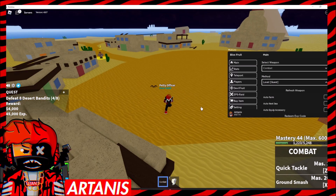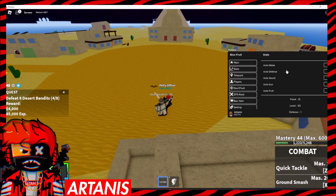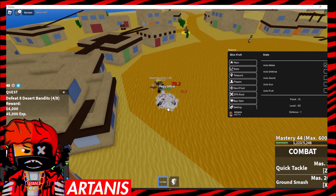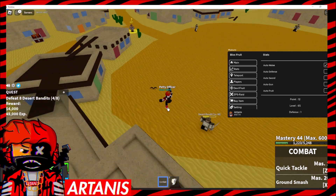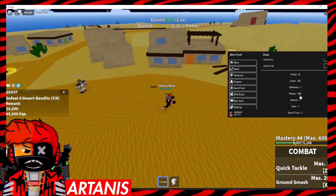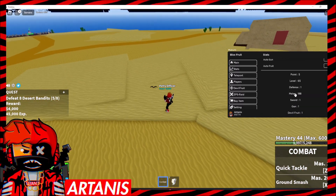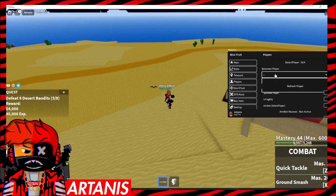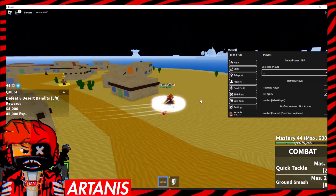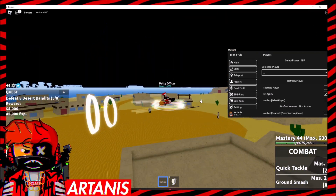We can also redeem EXP codes — I think I already used those, so that's not going to do anything. We got stats. We can auto-melee so it automatically upgrades my melee attacks. I'd recommend having that on so that as you're auto-farming it'll automatically do that. As you can see, the points are going down because it's giving more melee. We got teleports — you can teleport pretty much anywhere. There's also infinite agility, and you can aimbot a player.